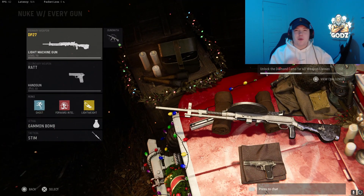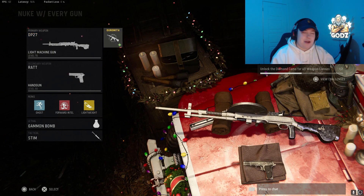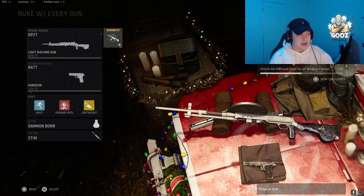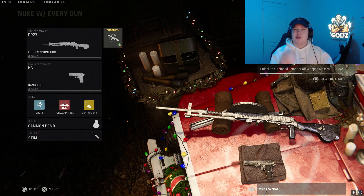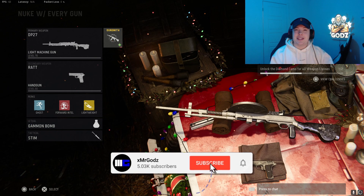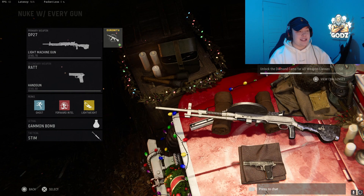In today's video, we're going to be covering the DP27 — probably one of the most underrated weapons in this game at the moment. Somebody was begging me to play with this weapon for the last week. I thought it was total cap, but I ended up playing with it and dropped some crazy gameplays. I cooked up a little class tip, and after that I got a little gameplay for you guys. If you enjoyed the video, drop a like, and if you want to see these gameplays live every day over at Twitch, you're more than welcome to join.